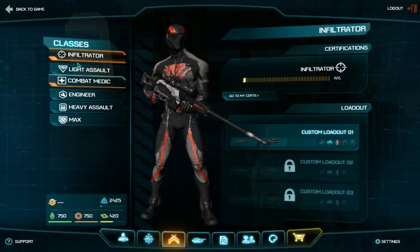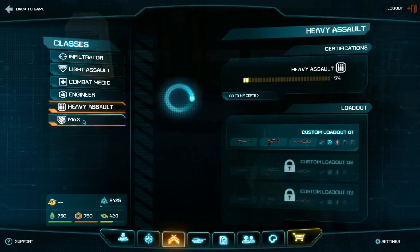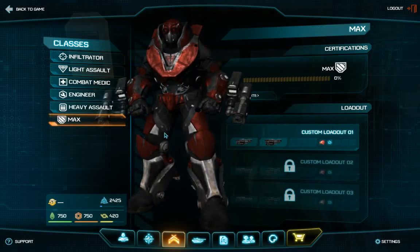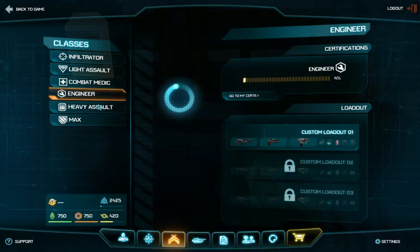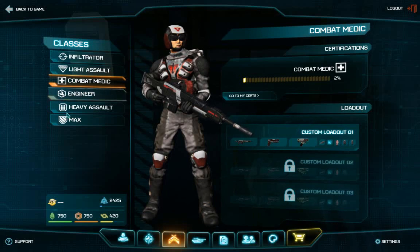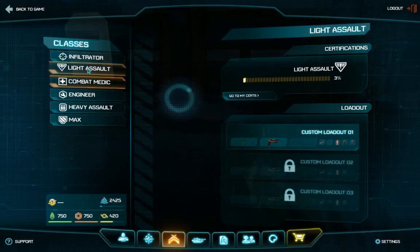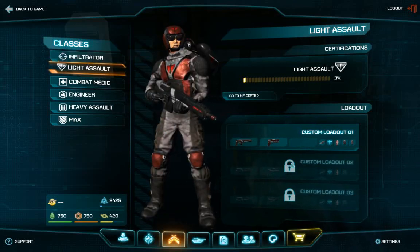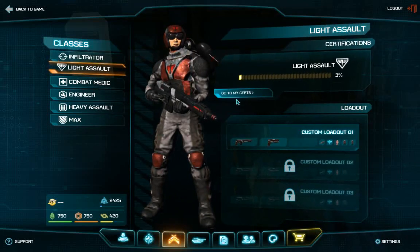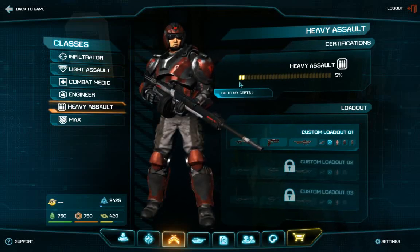Next up is the classes screen. We've got the six classes: Infiltrator, Light Assault, Combat Medic, Engineer, Heavy Assault, and MAX. MAX is pretty much a vehicle and can get repaired by an Engineer. Combat Medic can revive all of these classes except the MAX. The Light Assault has a jet pack and can pretty much fly over whatever he wants.